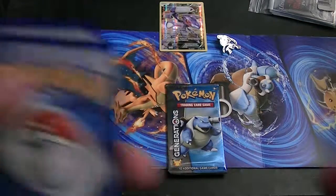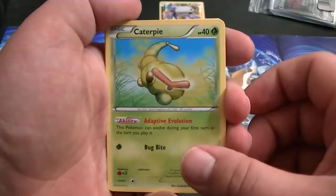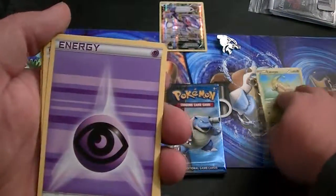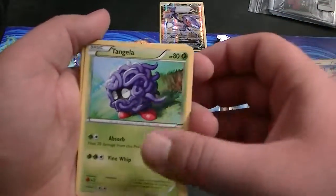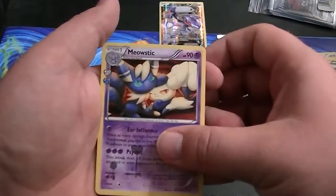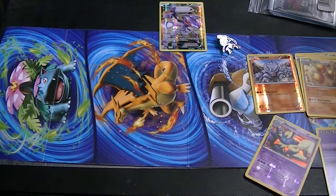So, how do you guys feel about Generations finally heading toward its end? Because once Meloetta's out, there won't be any more Generations box sets, as far as I know. Anyway, we've got Caterpie, Psychic Energy, Meowth, Tangela, Charmander, Metapod, Maintenance, Rhyhorn Reverse, Meowstic Radiant Collection, and Dugtrio. Alright, nothing from the first pack.